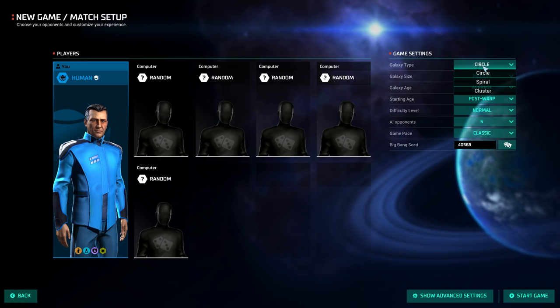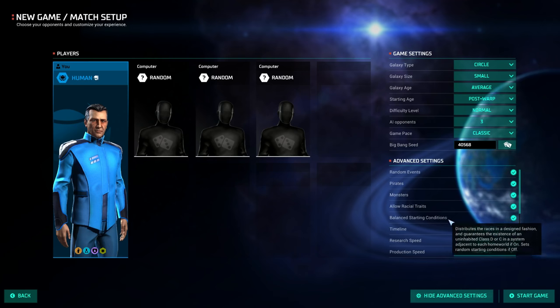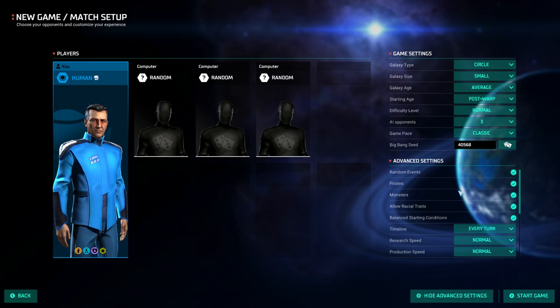We're gonna talk galaxy shapes real quickly. Cluster is not one dispersal pattern of stars — it's multiple clusters, so there are pockets here and there, kind of isolated from one another. Spiral you may be familiar with as the shape of our galaxy. Circle is kind of donut-shaped, as in the middle's cut out, and this game has star lanes. Star lanes just mean you can only move to close-by stars. There's no flying way across the map like you could in other Orion games, at least not very easily. There is a technology you can get later that improves your navigability.